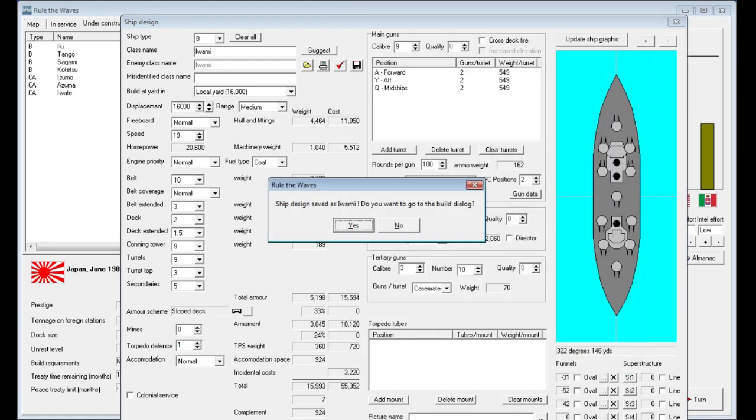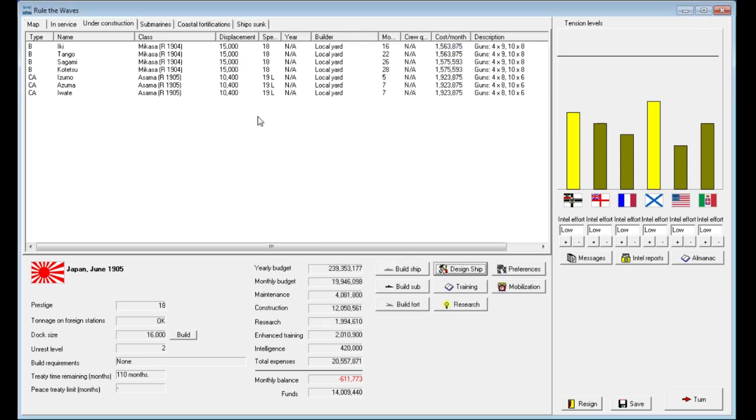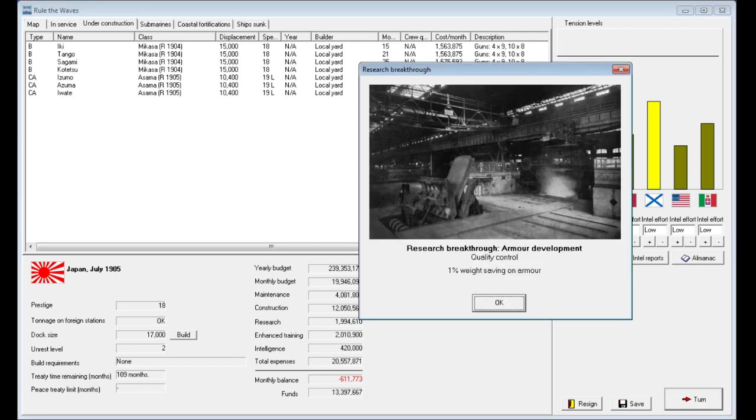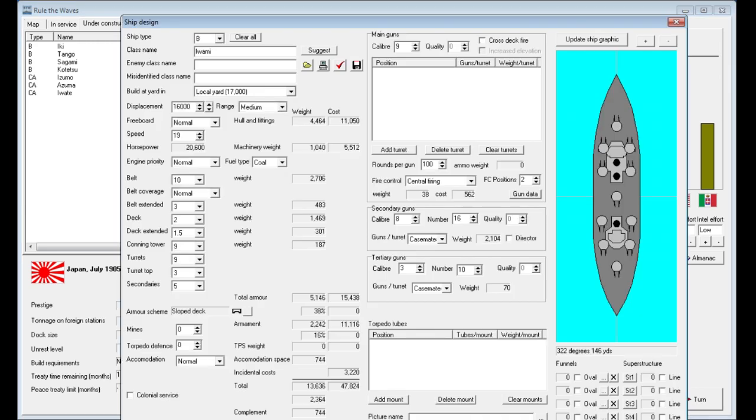Let's take a look — the Iwami class, 16,000 ton battleship, monthly build cost is 1.7 million, which will put us in the red just a little bit. We have a couple of ships that are going to complete soon. Our max dock size just increased — that's nice. There are also new armor development breakthroughs for quality control and weight savings, so actually it's a good thing we didn't finalize that ship design yet.